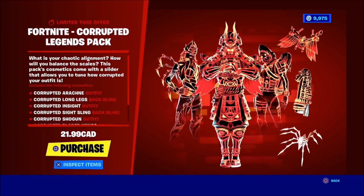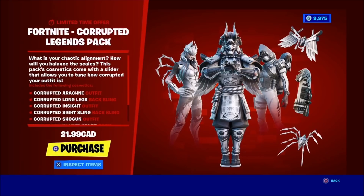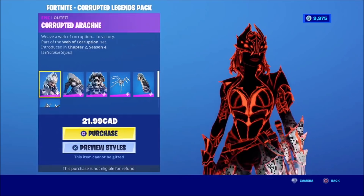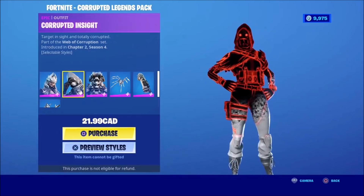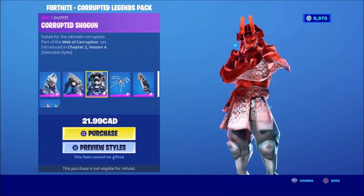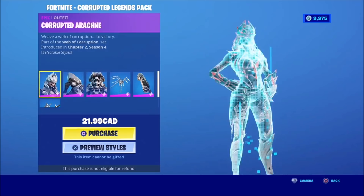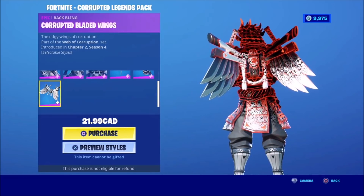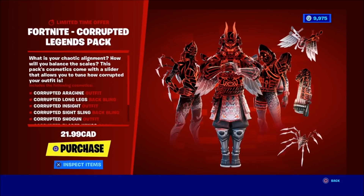We got the Corrupt Legends pack right here which includes 3 different skins and 3 different back blings, as you guys can see. We'll get a closer look — it looks really really cool. If you guys are going to be getting this pack, let me know in the comment section down below. If I should give away this pack to you guys, let me know by hitting that share button and like button.